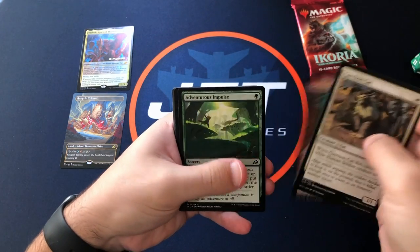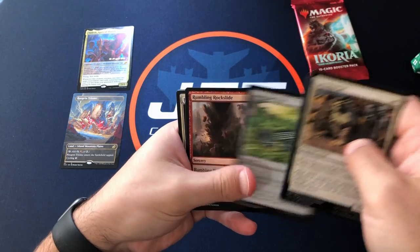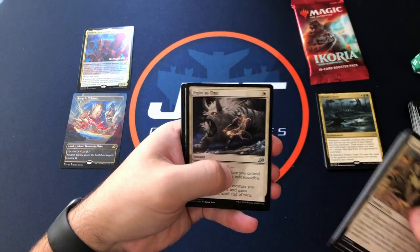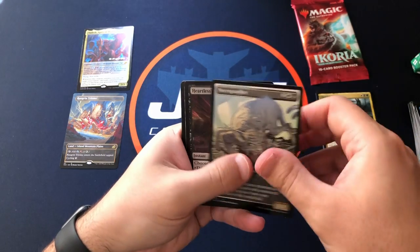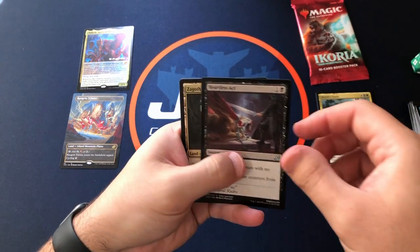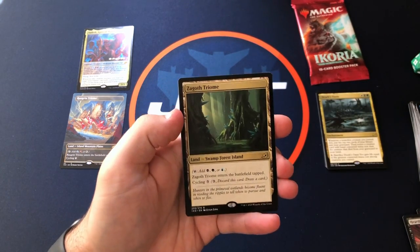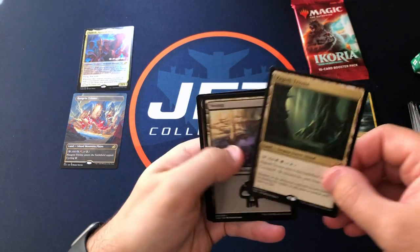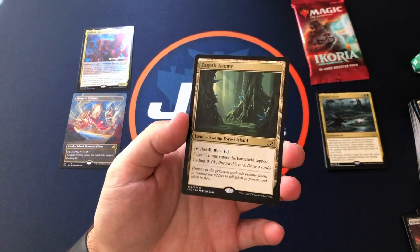A Phase Dolphin and Dark Bargain. Fight as One, a showcase Necropanther. Heartless Act. And okay — a Zagoth Triome! Not bad, so that would be a nice prize pack — about a five to six dollar rare.